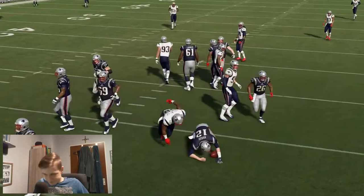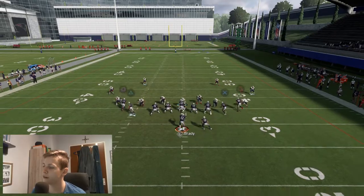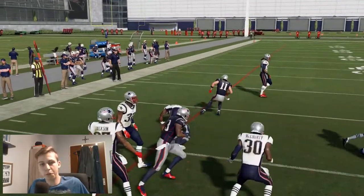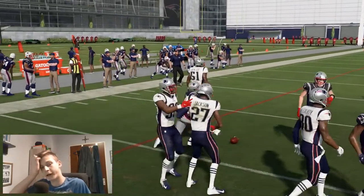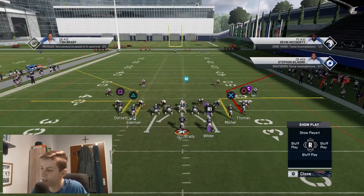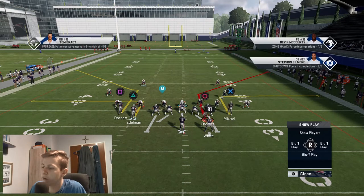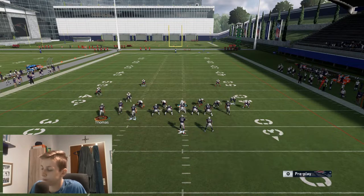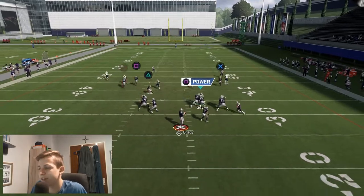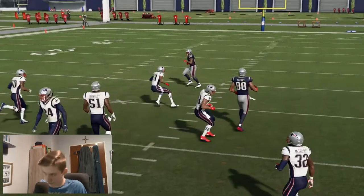Let me quickly wrap this formation up. A really good play is this halfback draw — I would run this over halfback sweep, because one blown-up halfback sweep can really kill a drive. You can lose four to five yards on a sweep, which really sucks and destroys your drive. Something else you can do is motion across this corner route and have a nice scissors concept.